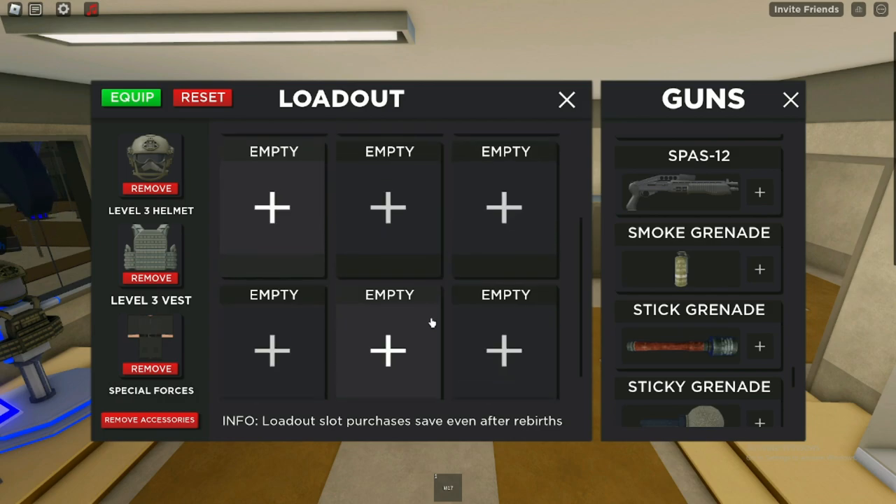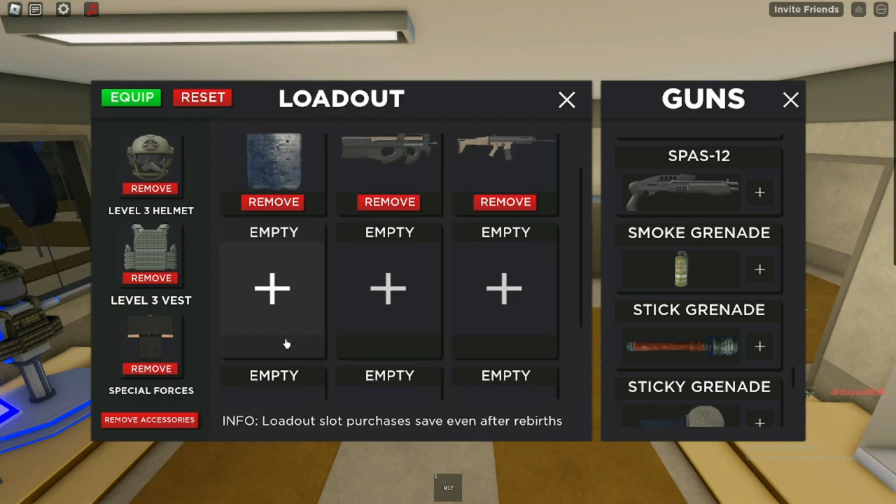Next off, another weapon from Fortnite: the SCAR L rifle. Again, this weapon is pretty much unstoppable. Just swap back and forth between the riot shield and the SCAR. A good trick to note: instead of reloading your weapons, you can literally just switch to another weapon in your slot — that way you don't have to wait all those seconds and can move on to the next bullets quickly.